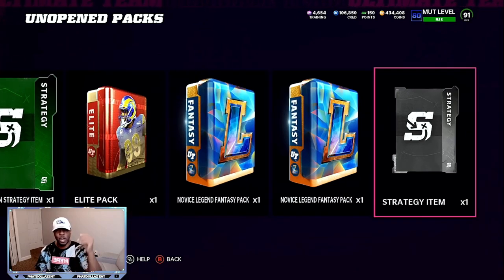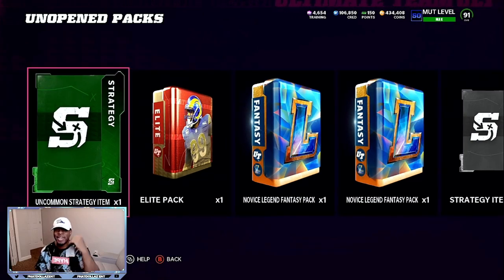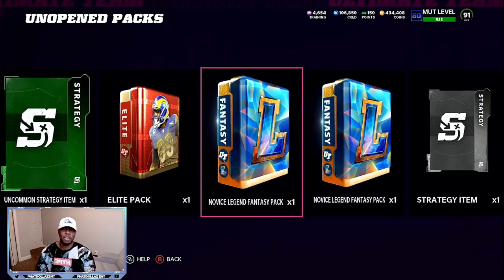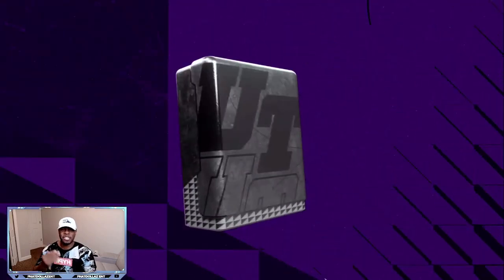They also gave me a free elite pack and an uncommon strategy item. I can quick sell this one for 1,000 coins, I can quick sell this one for 9,000 coins. I can open up the free elite pack just from playing the game and leveling up. And then these right here are going to be 9 auctionable legend pieces.